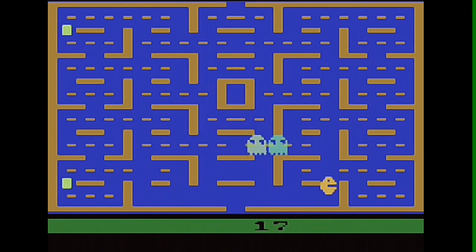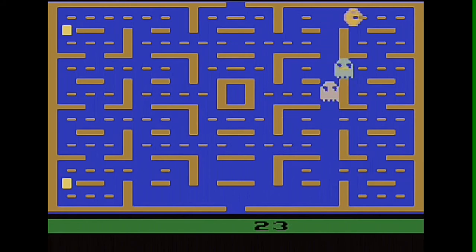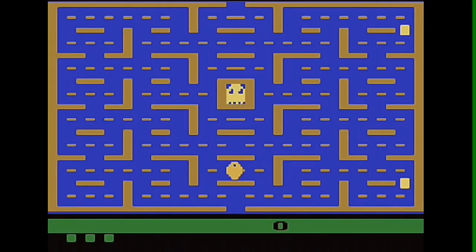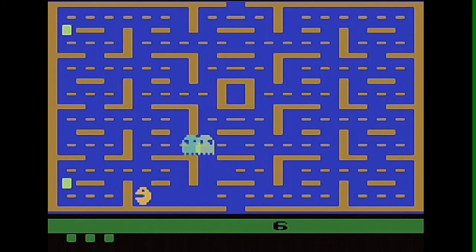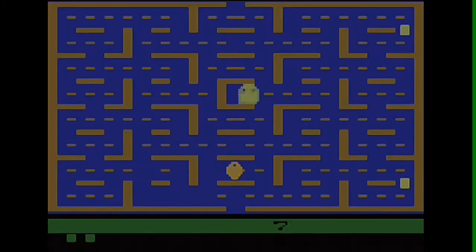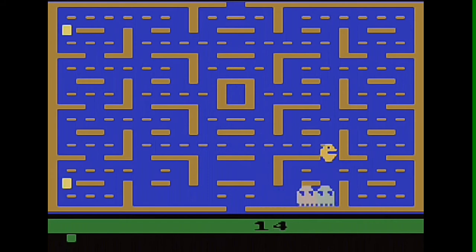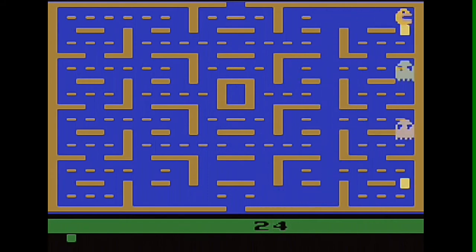In late 1982, Atari ported Pac-Man to its new console, the Atari 5200. This version was a more accurate conversion of the original arcade game and was a launch title for the console, along with 11 other games. The port was also followed by conversions of Pac-Man's arcade sequels, Ms. Pac-Man and Junior Pac-Man, for the Atari 2600. Both were better received than Atari's first Pac-Man title and addressed many critics' complaints, but at the cost of excluding a two-player mode and requiring larger ROM cartridges.